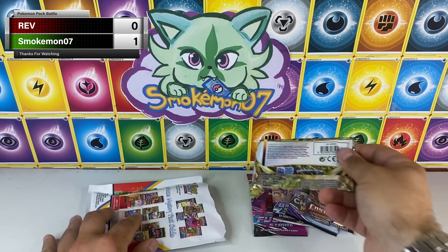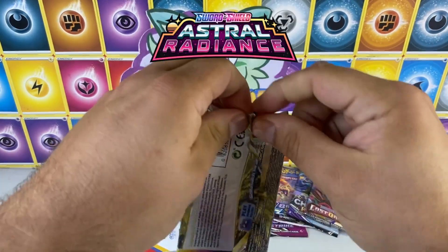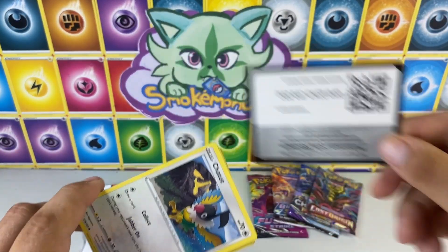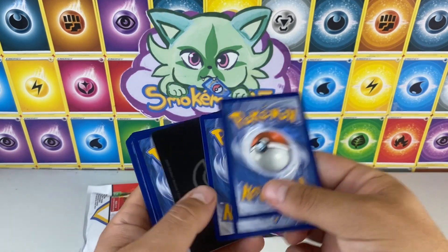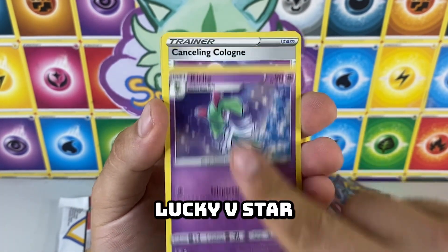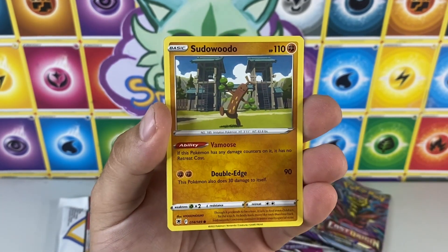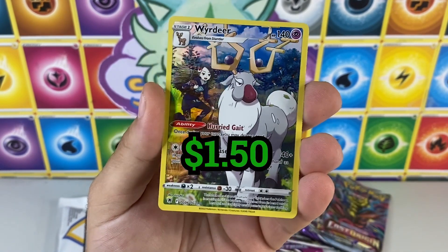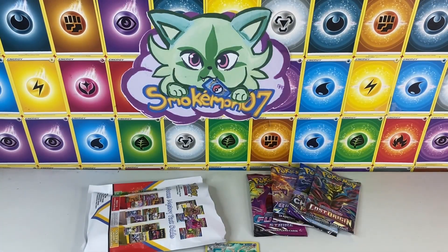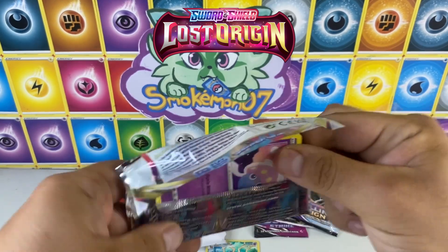Alright, Rev number two — and that's Astral Radiance. I should have waited. That will verse our Lost Origin pack. Lucky V-Star, come on Rev, hook it up. We got Curlia, Cancelling Cologne, Psyduck, Drifloom — Rev's got us with something. A Y-Deer, so we'll get a gallery pull. Alright Rev, see if we can compete with that. Astral Radiance from Pokey Rev versus Lost Origin — Smokey Mon.